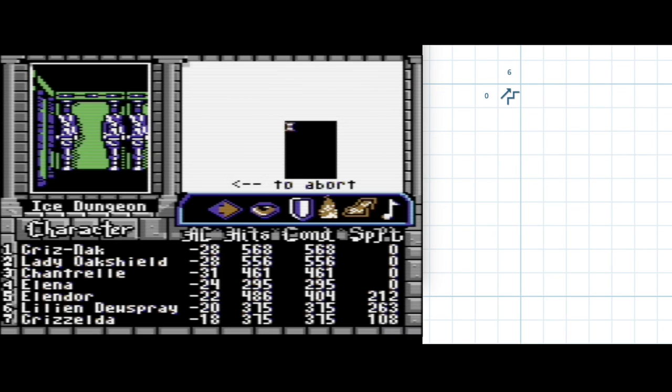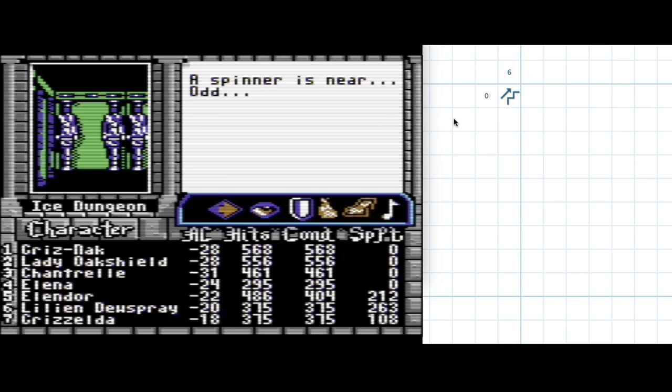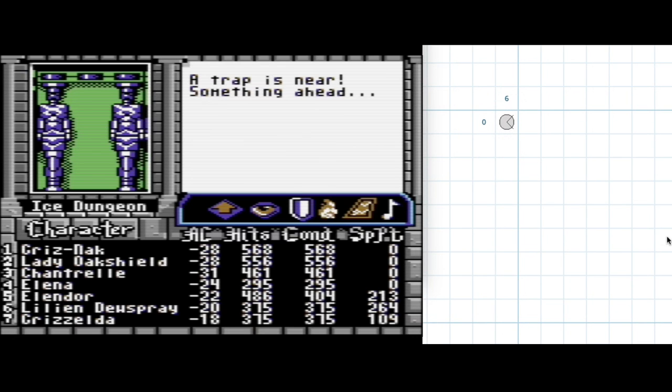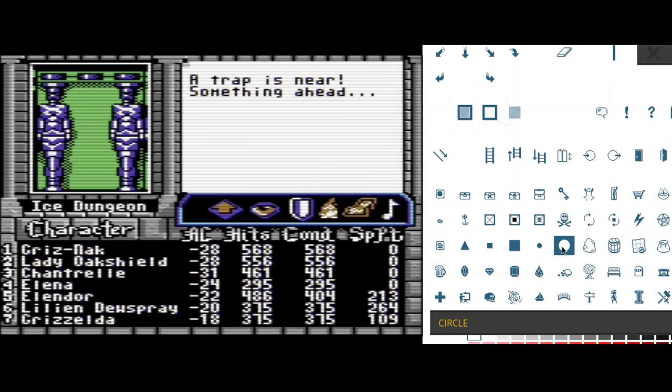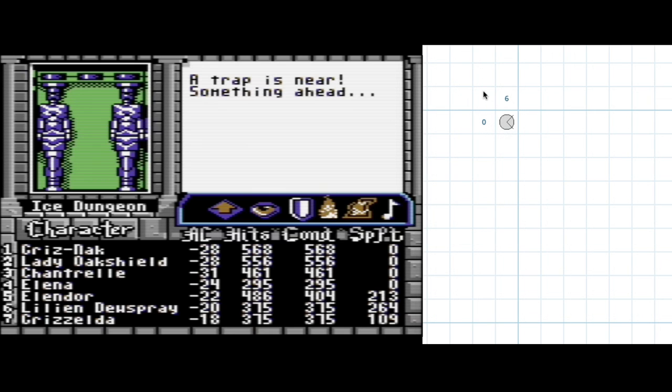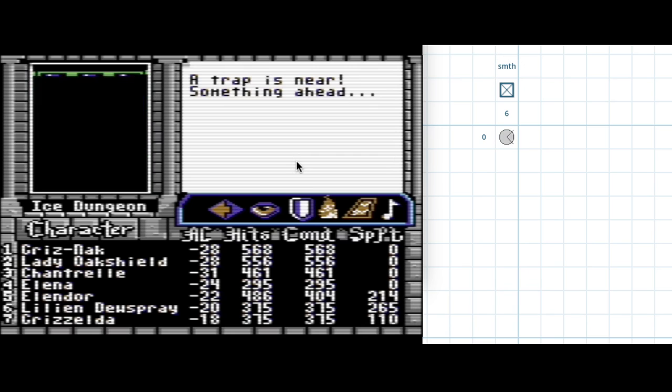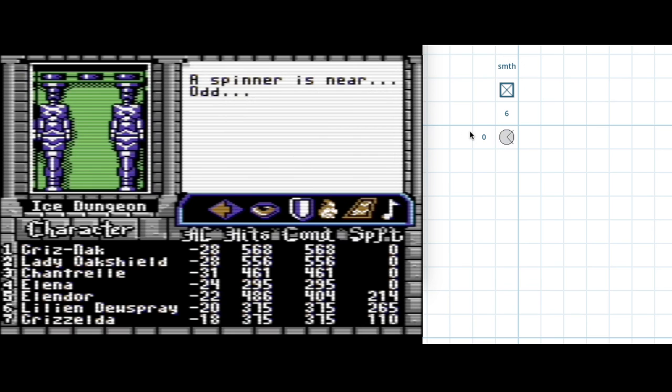But then again, maybe it's full of tricks. Let me first think about — there's a spinner and an odd to the east. Am I going to write them down? Maybe not. I can just go east and get a better idea. But to the north, there's a trap and a something — they're off the bottom, basically. And to the west, there is a spinner and an odd.